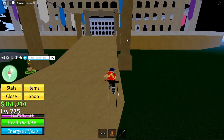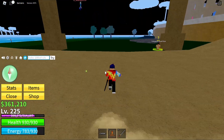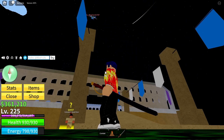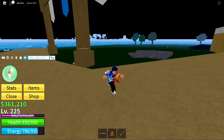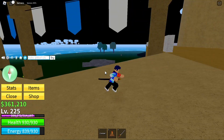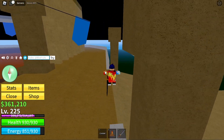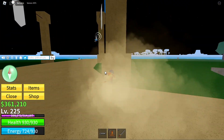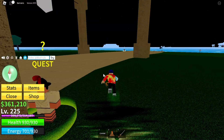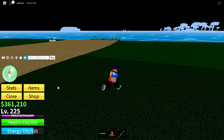Now we're at the Coliseum. Speaking of Coliseum, go check out our 1v1 video — it was leopard spammer versus Buddha spammer, pretty cool. I don't think there's a sword dealer here either, so we'll see you at Magma.